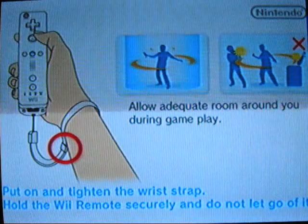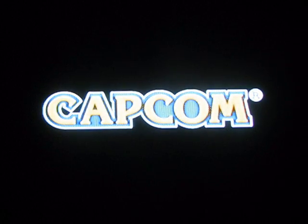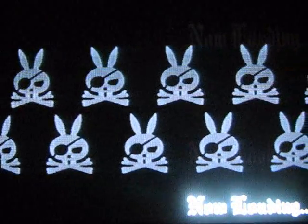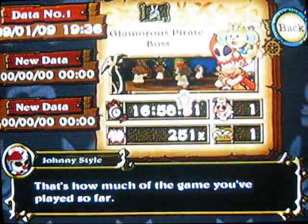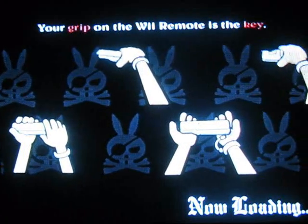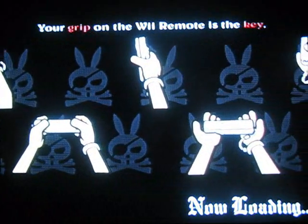Young aspiring pirates. Remember: wrist strap, put it on, don't break your TV, don't be stupid. We don't want videos on YouTube showing yourself breaking the TV. It's loading — we got some pirate bunnies in the background. Press the A button. Title screen right there, screen brightness looks good to me. I'm going to go to new data. The grip on the Wii remote is the key.